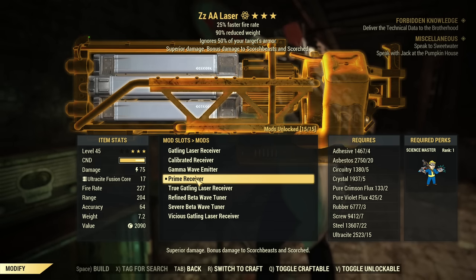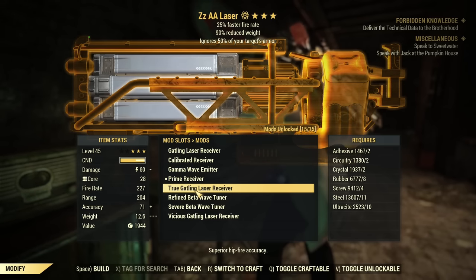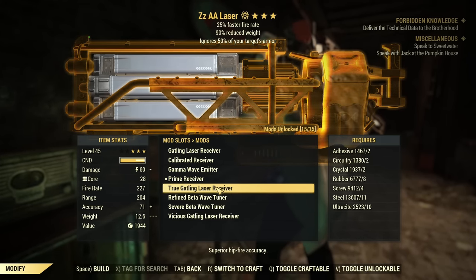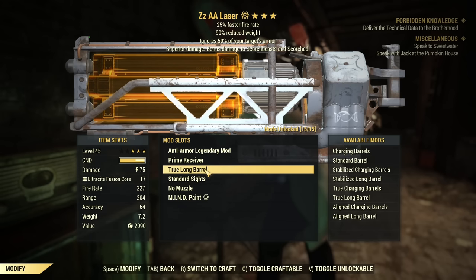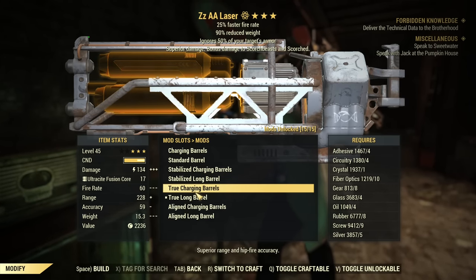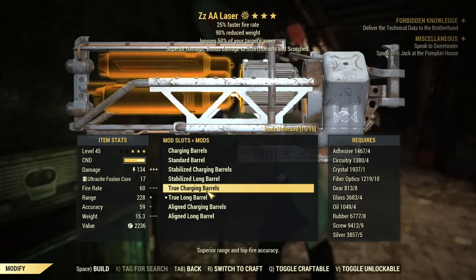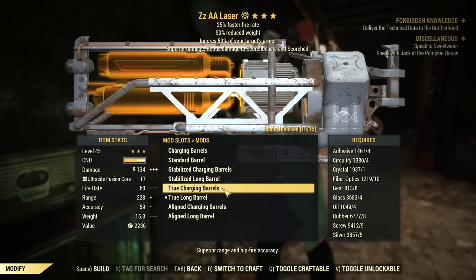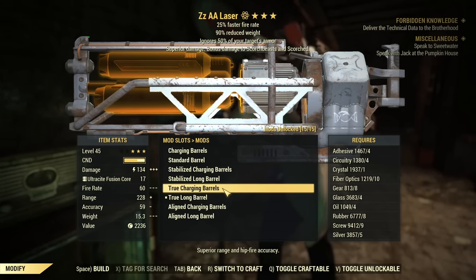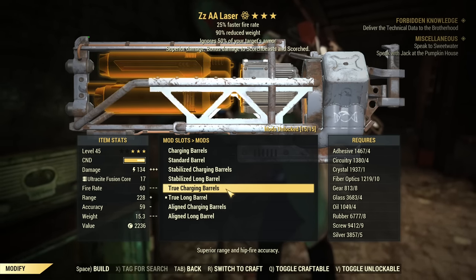For other options, if you just want to burn through regular Fusion Cores, I recommend the True Gatling Laser Receiver — that's in my opinion the best one, though they're all so similar you can't go wrong with any. About the barrel, I'm a big fan of the True Long Barrel. There is also the True Charging Barrel — your ammo will be twice as efficient, but your DPS will be cut in half. It's a trade-off: more efficient ammo but slower kills, or fast kills but more ammo used.